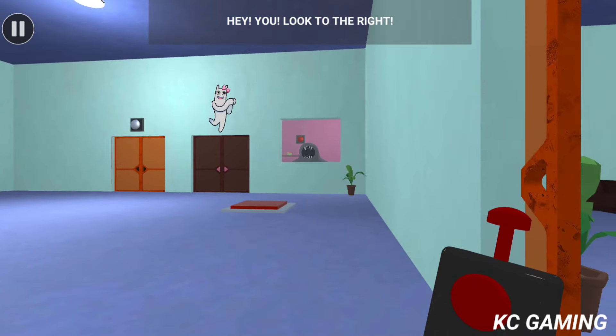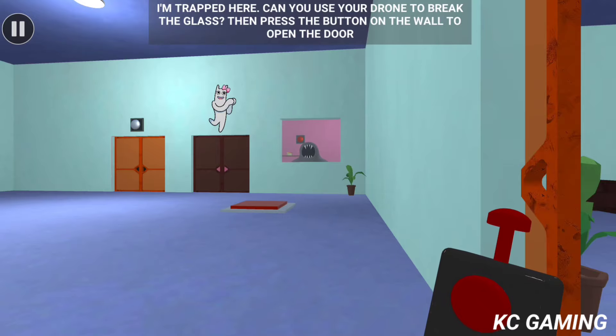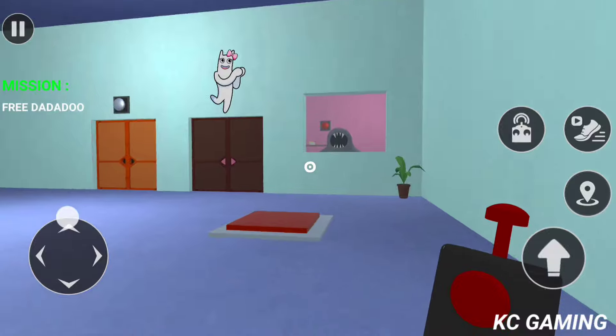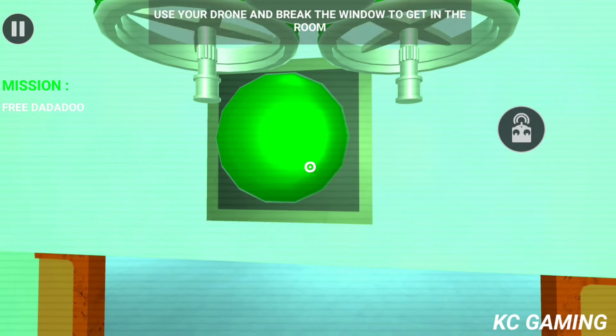Hey, you. Look to the right. I'm trapped here. Can you use your drone to break the glass? Then press the button on the wall to open the door. Use your drone and break the window to get in the room.